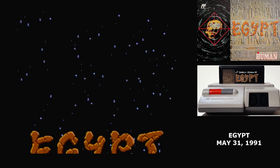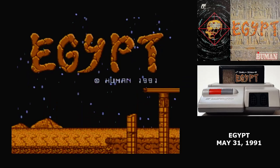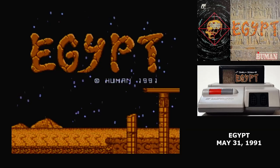A question you're going to ask while watching this is, what does any of this have to do with Egypt? And the answer is absolutely nothing. Even the visual design doesn't look very Egyptian. This seems to be one of those cases where they just picked a name that sounded interesting. The 'they' in this case is Human Entertainment, and this is the only Famicom game that they published.